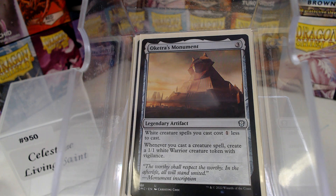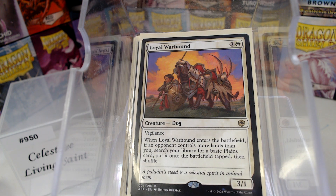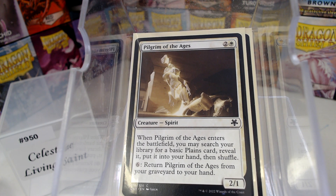Then we've got stuff like the Court of Cartographer, which everybody is very familiar with. But Loyal Warhound kind of does the same thing if somebody has more lands than you — white doesn't have a way to get ahead, but it has a way to catch up. And then we have Pilgrim of the Ages, just searching for a Plains to put in your hand. Once it's in the graveyard, you can spend six mana to get it back if that's a thing you want to do.